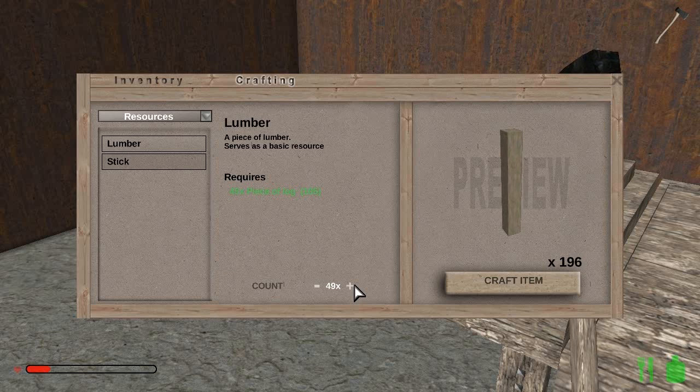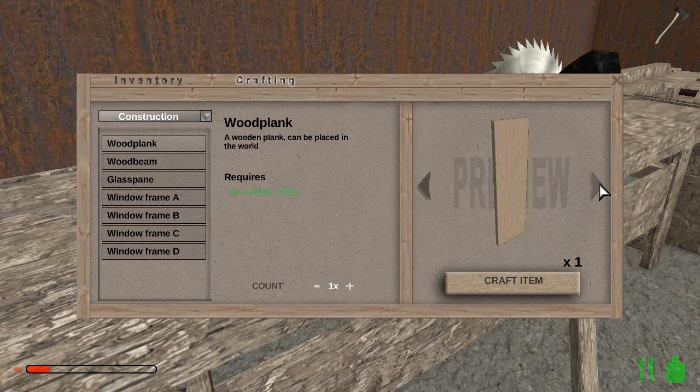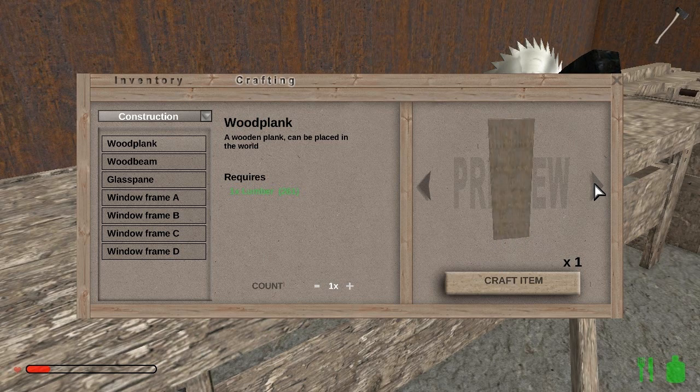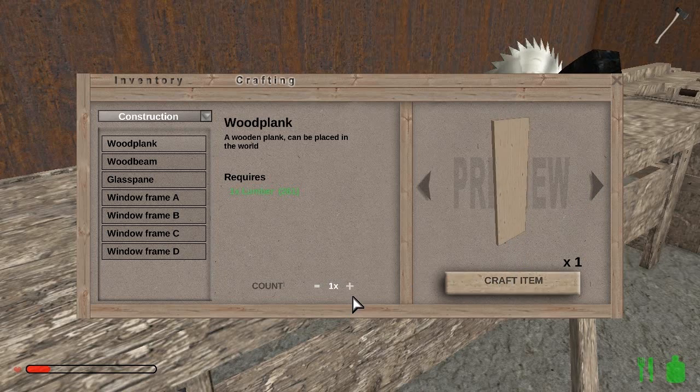We're going to craft up a stack of lumber — the full 64, which gives us 256 pieces of lumber. That should be enough to start with. Then we get to pick the design of the main plank for the general store. I'm thinking something not too rustic and not too ultra modern either. This one might do — it's kind of dark, but if it's too dark it looks like the stone look we have here. We'll just go with this and craft a stack of 64.